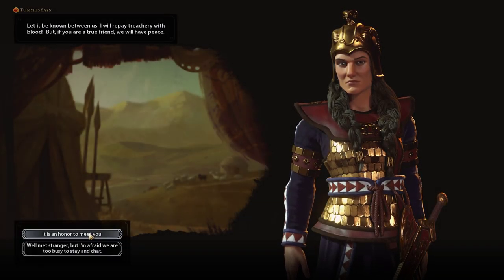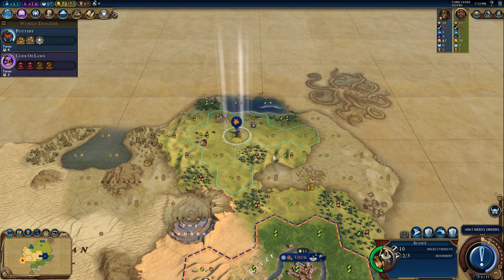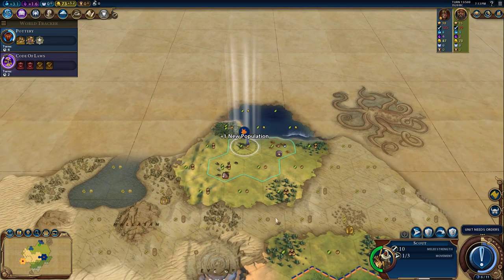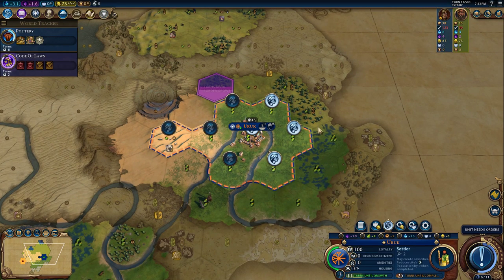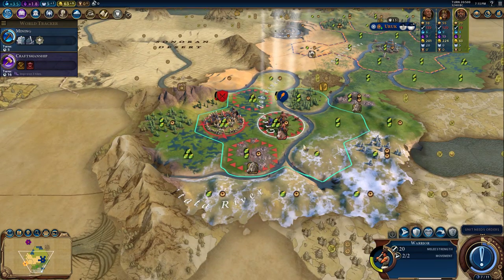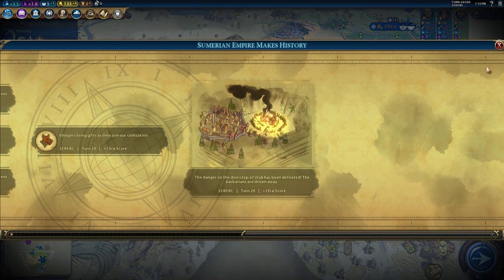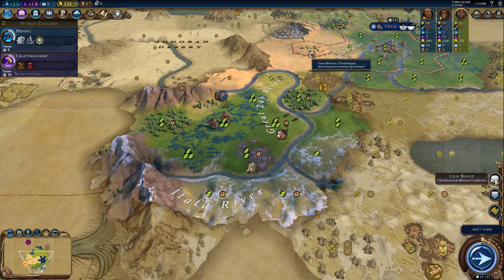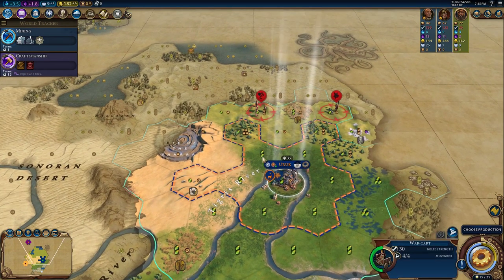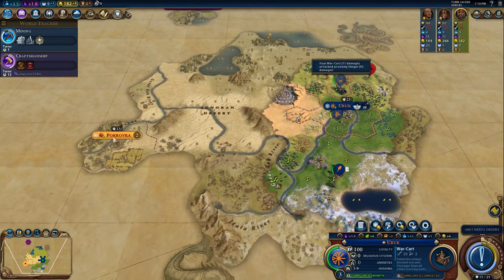Just met our nearest neighbor — uh-oh, this one could be a problem. They're usually a militaristic civilization; maybe we should just take them over right away. Our first tribal village — a builder would be really good, but new population is acceptable. We have really horrible tiles to work, so we should buy one to get a better production tile. Let's use the power of Gilgamesh's unique epic quest ability to receive a tribal village bonus. We got our war cart, and it could not have come at a better time — look at this slinger just sitting there trying to come after us.